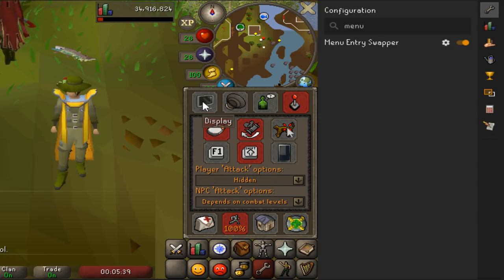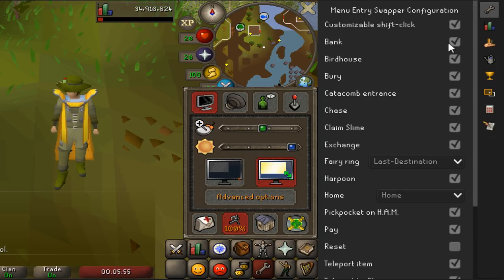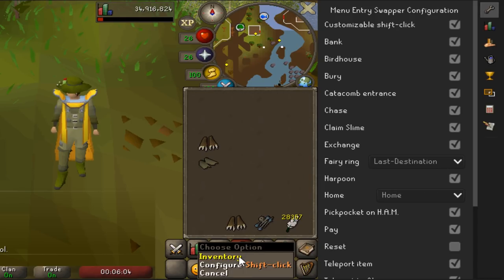Go to your options and make sure you have shift-click turned on. Then under display, make sure you have resizable mode on instead of fixed. In your RuneLite options, turn on the Menu Entry Swapper plugin and specifically enable 'Customizable Shift Click'.